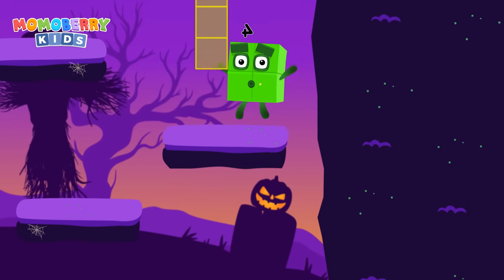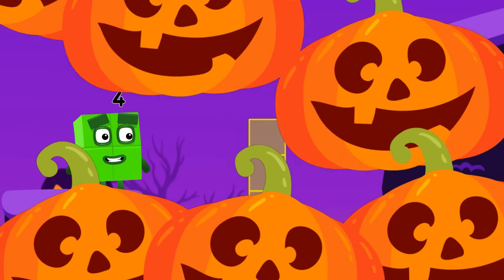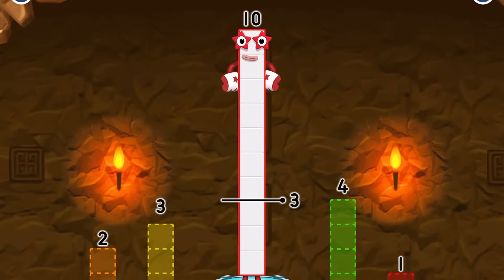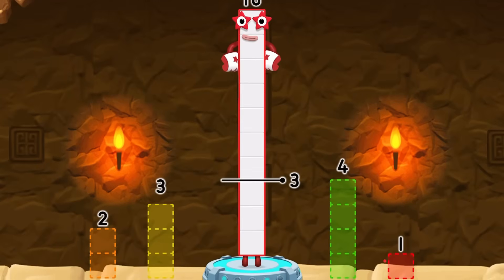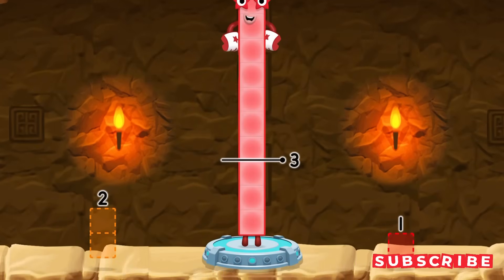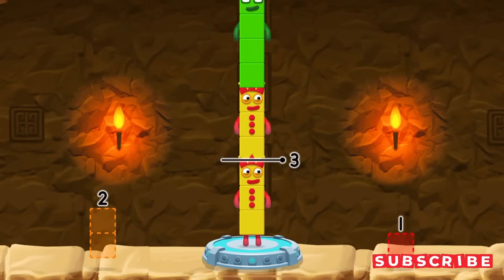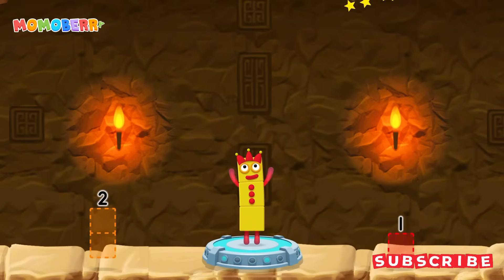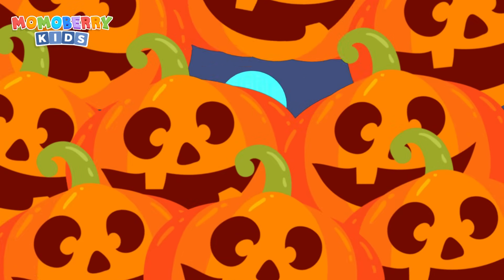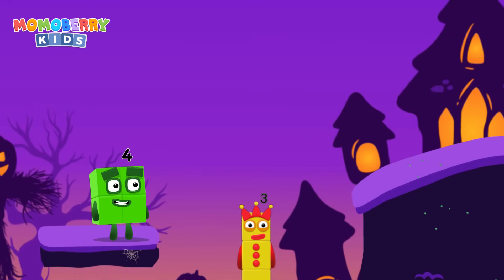One and four, one and four. Take number blocks away from ten to leave three. Four, three — you cracked it! Ten minus four minus three equals three. Three, three, three — yes!